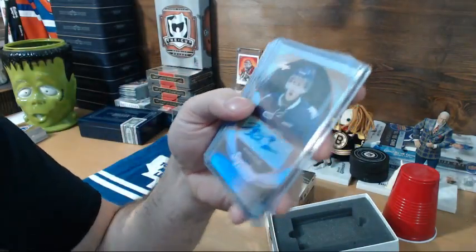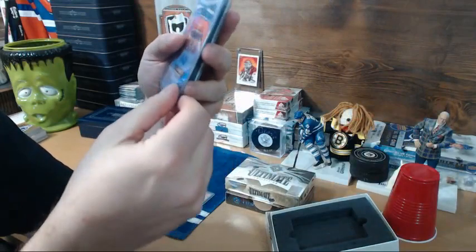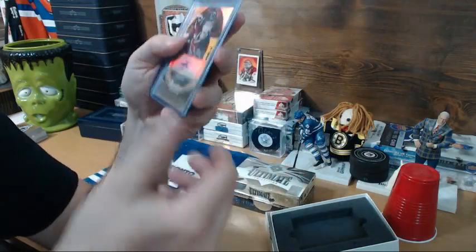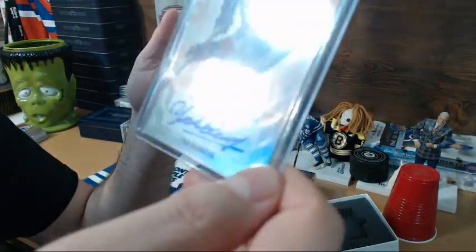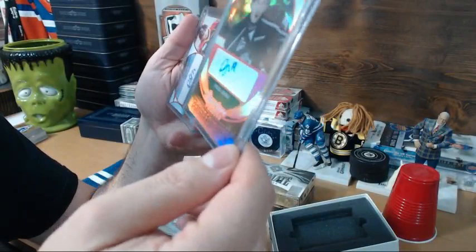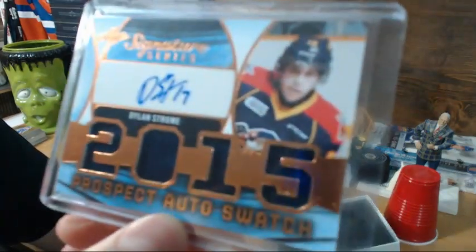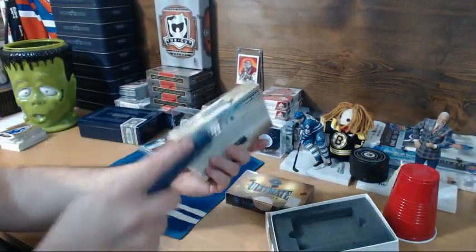Starting with the Sig Series - first card is Michael McCloud regular version. Then a Jager White, Cliff Poo, Tyler Benson, Yvonne Cornway - that's a nice one. Lawson Crouse - another nice card. Pascal LaBerge out of 15, and the Dill Storm. Wow, that's a heck of a start - pretty good box!